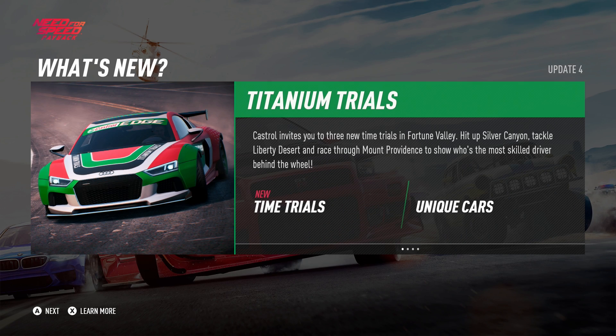Hello everyone, and welcome to a new update on Need for Speed Payback. We got three new cars added into the game — two of them are brand new, but one of them is from Need for Speed 2015. We also got some new things called Titanium Trials, which are pretty much time trials. Castro gives you three new time trials in Fortune Valley.